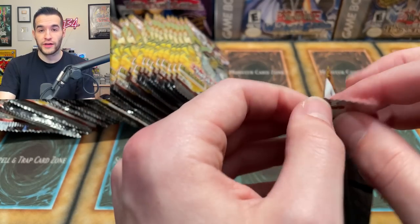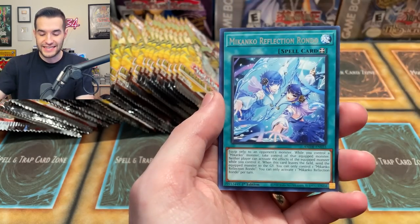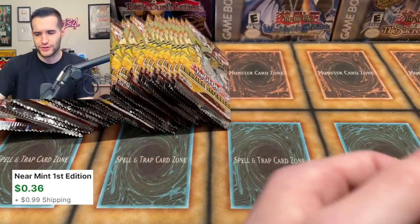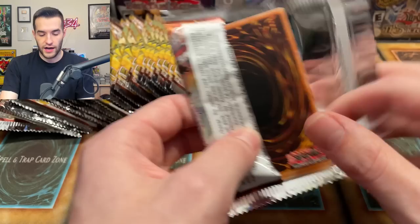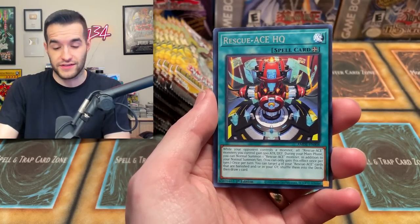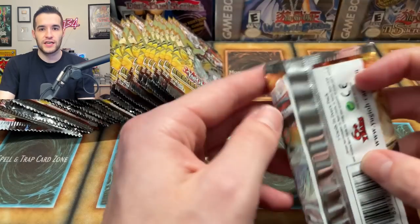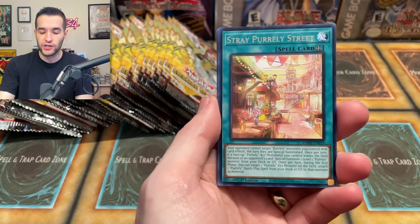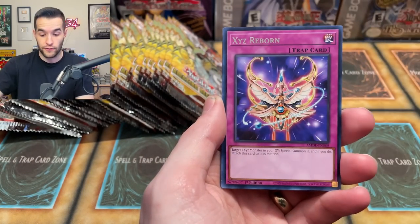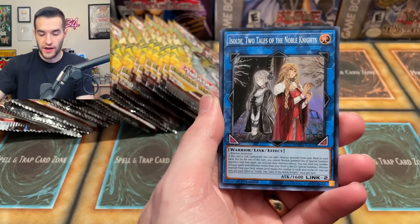We'll have stuff popping up on the screen but those are going to be way early prices. As I say in all these videos where I open before the Friday release — Friday is the day when everyone in the world can post on TCG Player. Before that, you've got to have a registered business and stuff like that. There's a restriction to what you can post until Friday. So as soon as Friday rolls around, everybody's listing all their stuff and it goes from five listings to 150, and the price goes way down. Usually occasionally something will be so popular that people buy all of them and then the price goes up, but that's probably one card per set maximum.